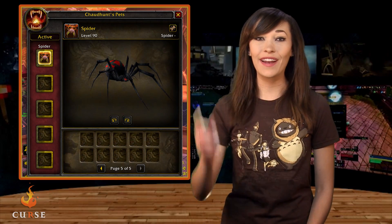The experience needed to level from 85 to 90 has been reduced by 33%. As for class updates, Hunters will get an additional 30 stable slots for pets — gotta catch 'em all!